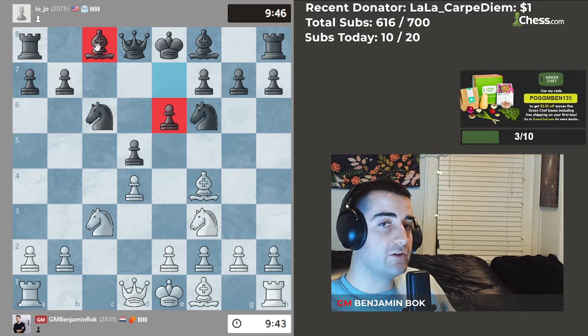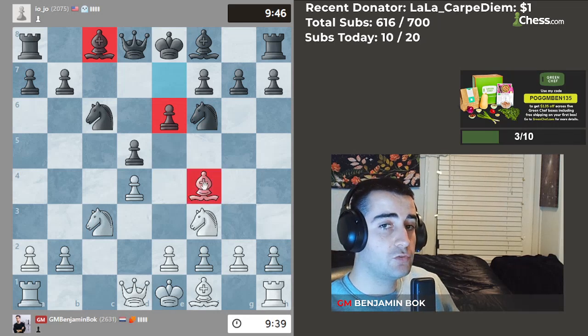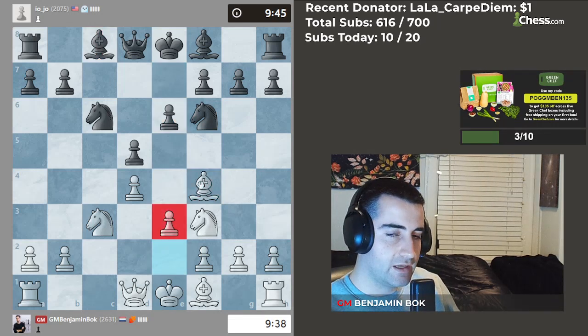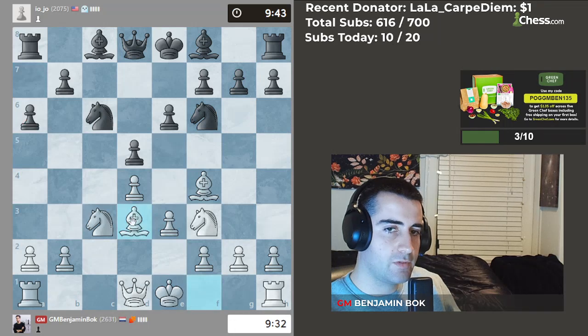He goes e6, and the drawback of that move — we discussed this earlier — is that it blocks in our bishop. I wanted to bring my bishop out first, and then play the move e3, to make sure it stays active. He goes a6, so let me activate my bishop to d3.